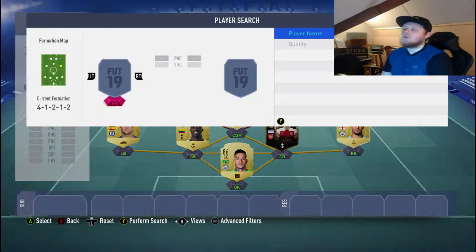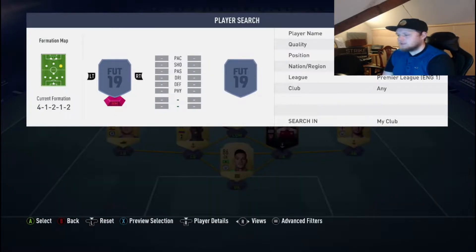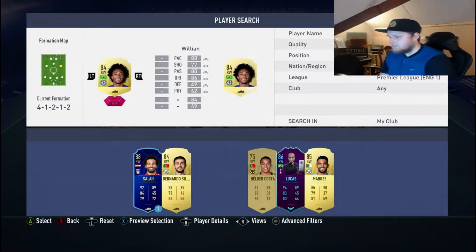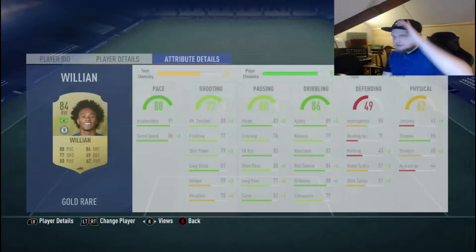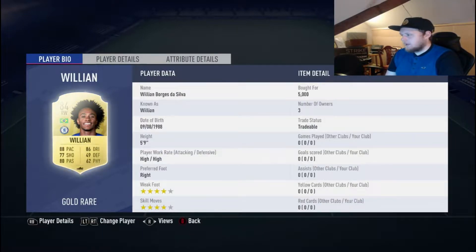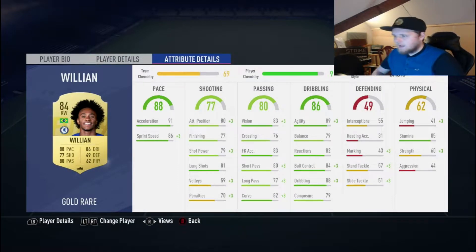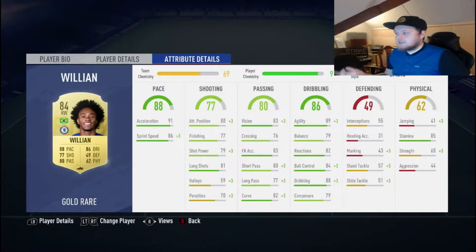Moving on to our right winger, we have Willian. Not many people seem to like this card, but he is quite cheap — I think I paid 5,000 coins for him. 88 pace, so he's got the pace to go down the wing. 77 shooting, so he has got a decent shot, especially when you're cutting inside — it could always help. 80 passing, and his dribbling is just ridiculous: 86 dribbling.